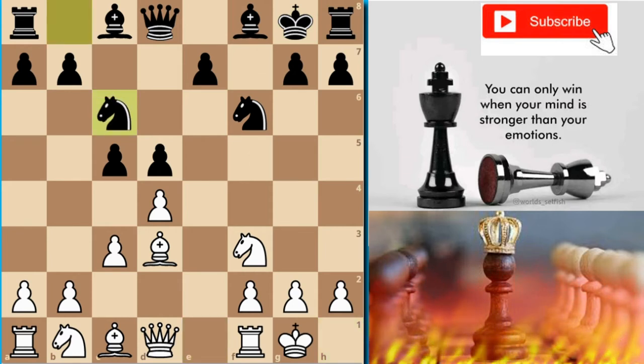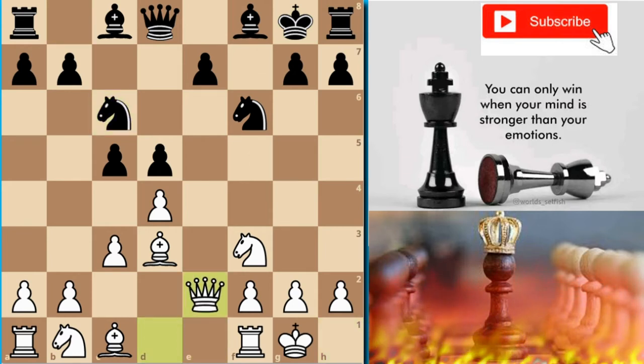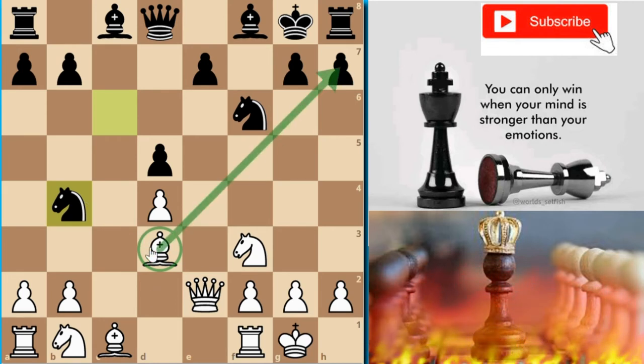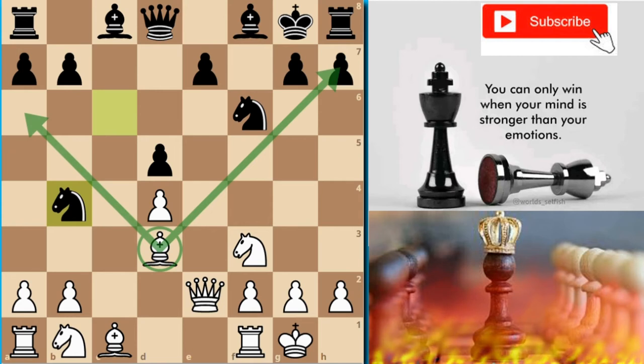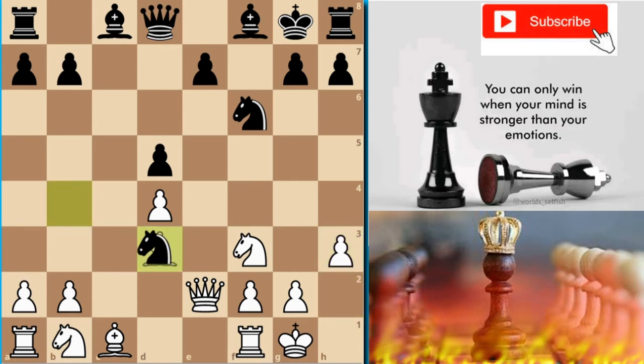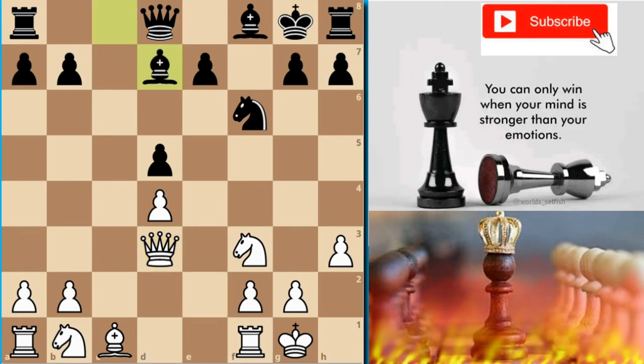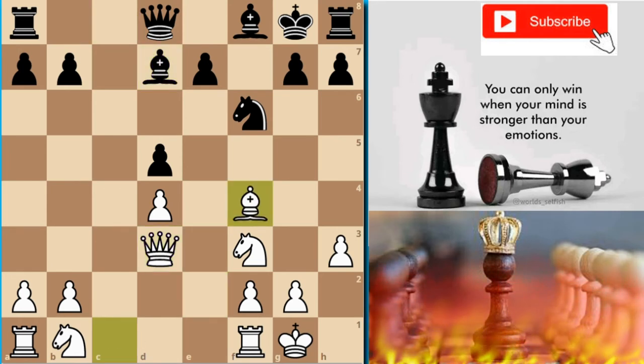Then we get castles from White and c6, Qe2, and cxc. Then b4 attacking the bishop, which is really powerful here — White is controlling a great board area. Black wants to take this bishop with the exchange: Nh3, Nxh3, Qxh3, Bd7, Bf4.